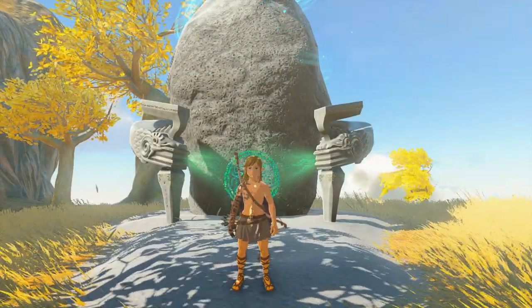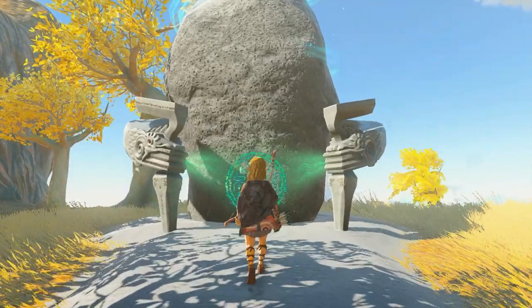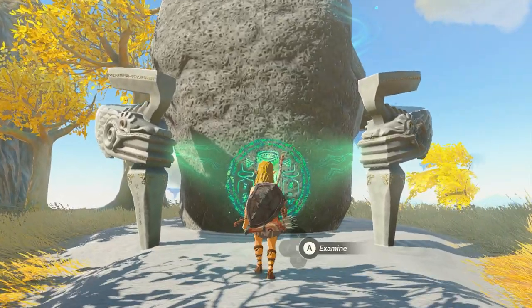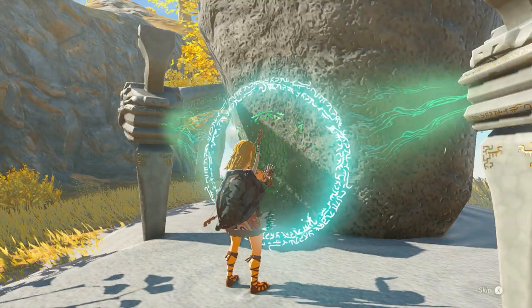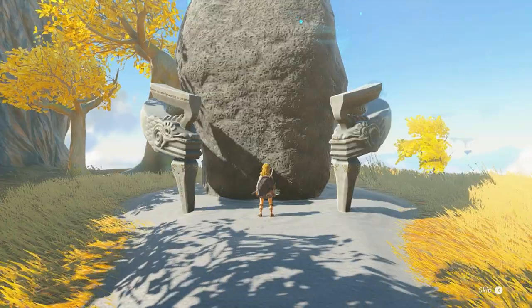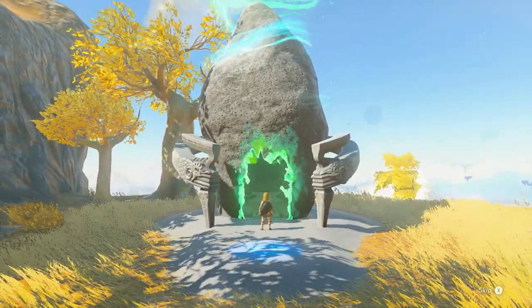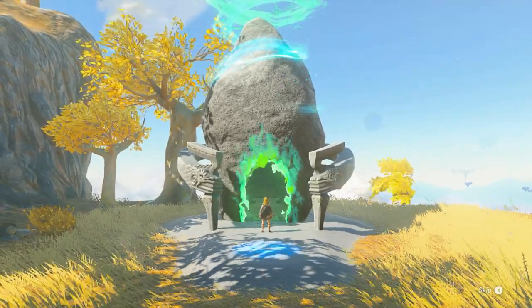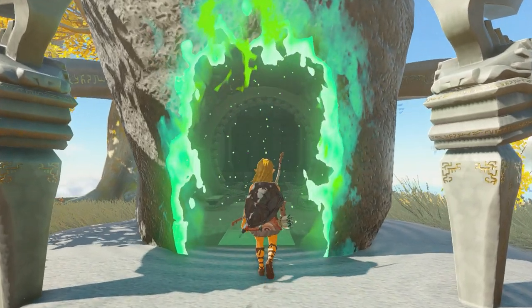Hello there and welcome back to a new Shrine Guide video here on the Proximus Gaming YouTube channel. My name is Michael and in this video we cover the In-Isa Shrine, also known as the ability to combine. You can find this shrine at the Great Sky Island, practically at the beginning of the game. Let's get in.